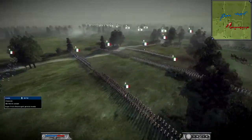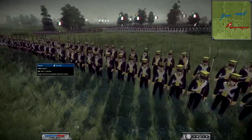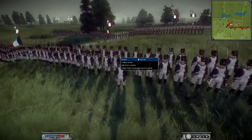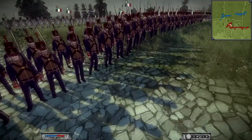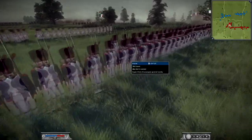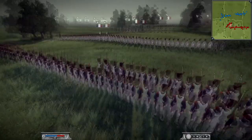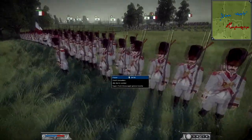He also has some Chasseurs, which means they're light infantry units. He has some Polish Legion here from Poland, and some Fusiliers of the Line — normal infantry. Some Guard Seamen, which are actually very elite units. He has his Old Guard here — the most elite units of France, Napoleon's special guard unit. In the back are some Dutch Grenadiers who can throw grenades.